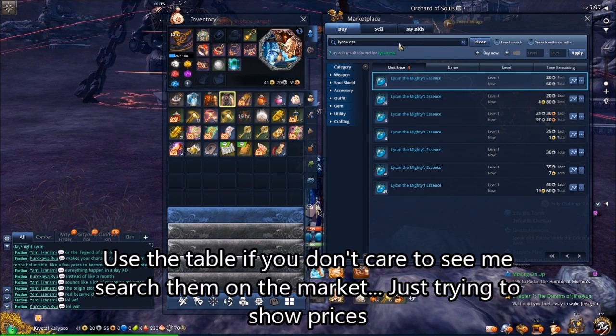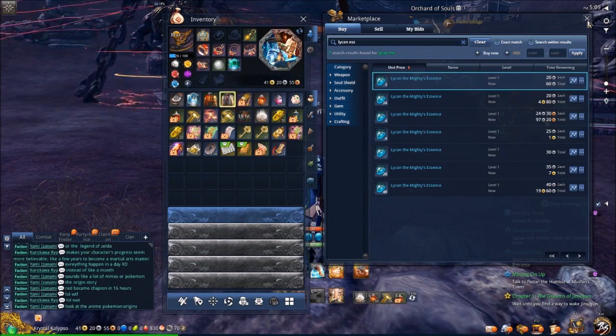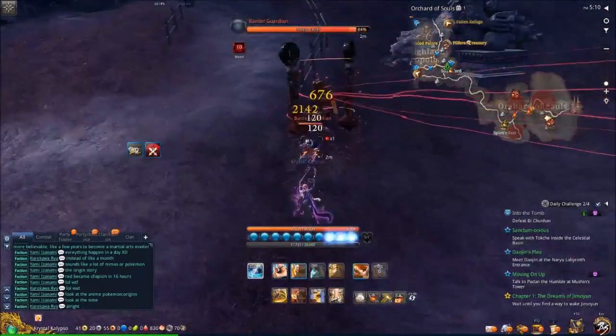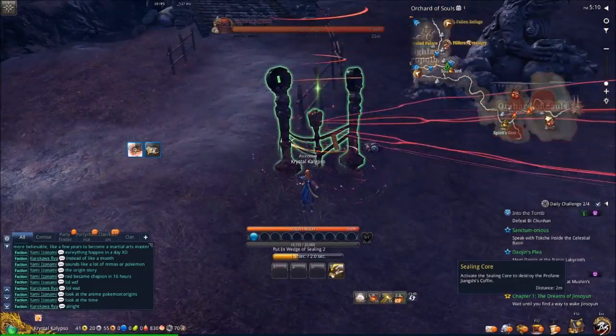So those are the main ones to look at, and we're going to start off by doing the Profane Jingxi since we're here right now. To spawn this boss, all you gotta do is go around and kill these guys and put their orb inside of that little container there. So just kill the guy, grab the orange orb, and put the orb inside of the container.